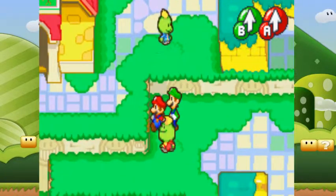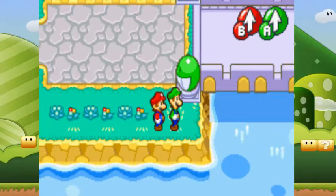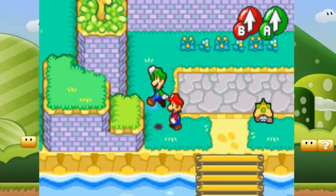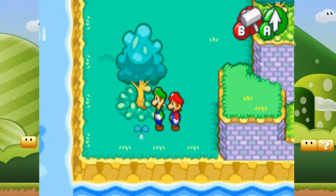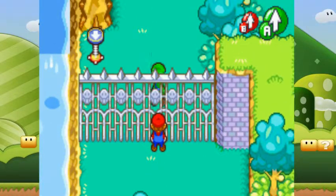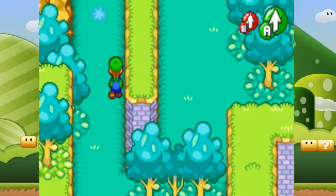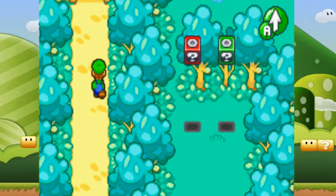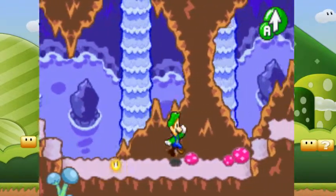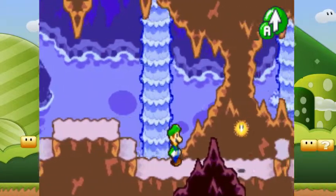So, before we get through with any of the side stuff, now that we have this, we can get this being here. And we can get this Chuckle Bean indicator here. There's also something over here we can get. And this is a little side area you can go to, which plays kind of like the 2D Mario games.